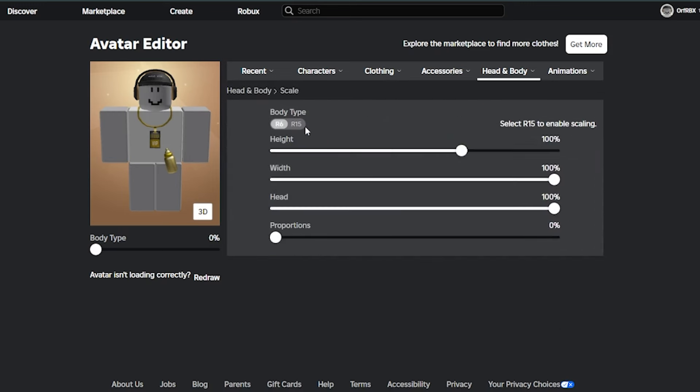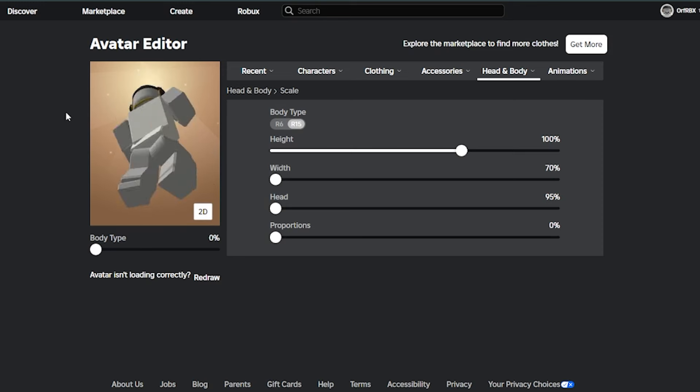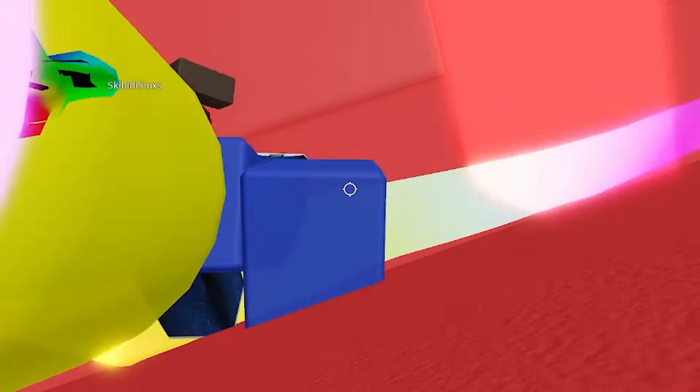Now we can make our avatar a lot better by going to scale in R15 and making it a lot smaller. And yeah, this is the avatar I was talking about — if I saw this avatar anywhere I would assume the person has Robux. That's the avatar you can get for free, and now let's go to the main course of this video.